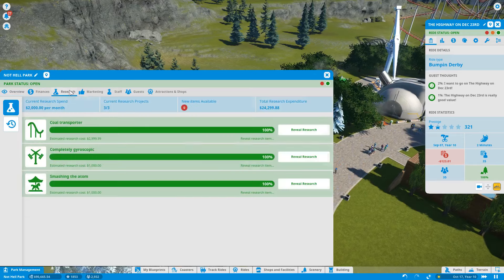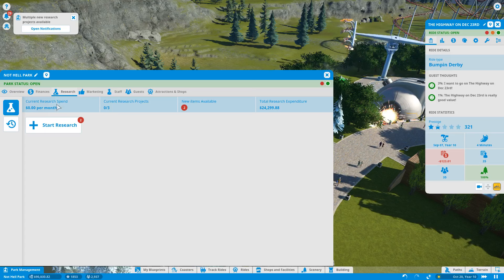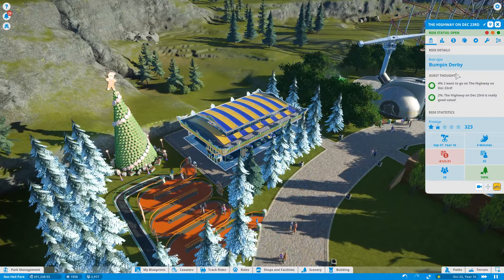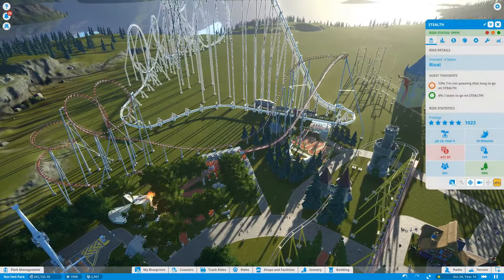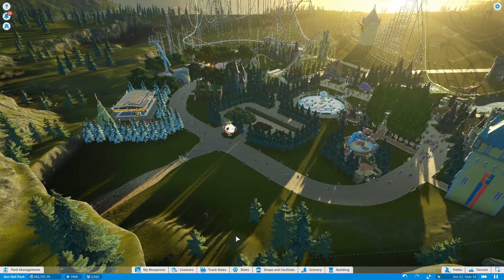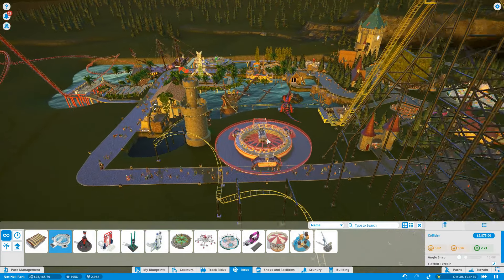Coal Transporter, Canyon Runner, Completely Gyroscopic, The Cube — I don't like this ride — Smashing the Atom, The Collider — I don't think we've ever built that one, that might be new — Classic Fright, I think that'll allow us to build wooden coasters. I like wooden coasters. And we're making ridiculous money month over month. The Highway on December 23rd is doing fine. How much money did Stealth make last month? Minus $21 — it was broken down, right? Because I'm getting concerned that I may have made another Rob's Redemption: a coaster that's functional but sadly completely unprofitable.